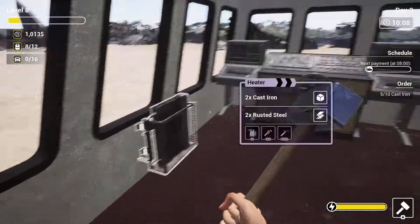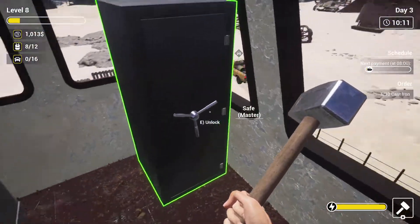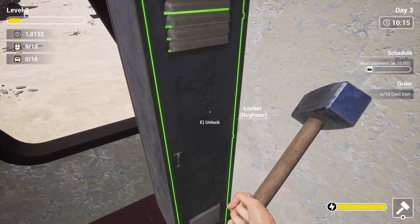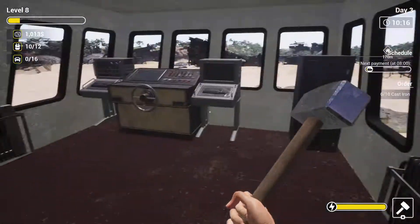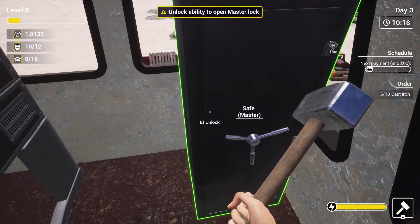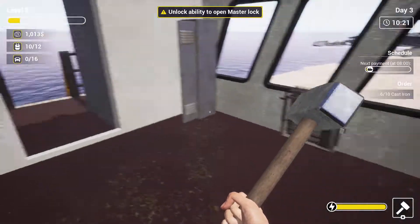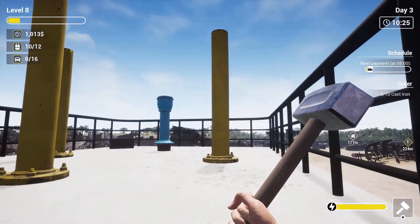Okay - steel, oil. Holy cow, first try! But this one is master - unlock ability to open a master lock. Okay, we need more skills for that.